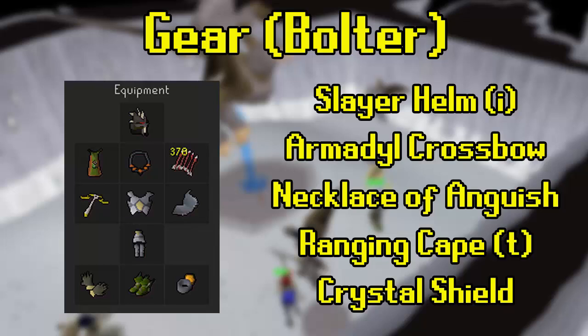This method involves one person attacking the boss — we'll call them the bolter — and one person using chin chompers on the minion — we'll call them the chinner. There are alternative gear options for both. For the bolter, you'll want your best ranged weapon in the form of either an Armadyl crossbow with diamond dragon bolts E, or a twisted bow with dragon arrows. Note that the enchanted bolts for the crossbow are vital to increase damage. You'll want at least one Armadyl item for protection if not using the crossbow, so this can be one of the armor pieces — blessed dragonhide, or even dhide boots or braces.